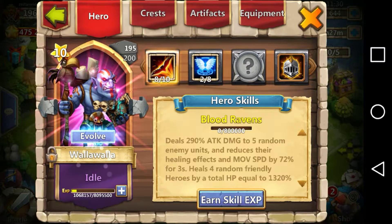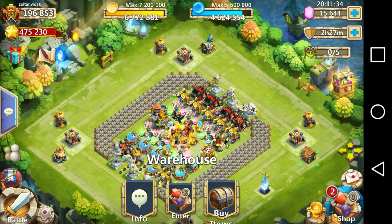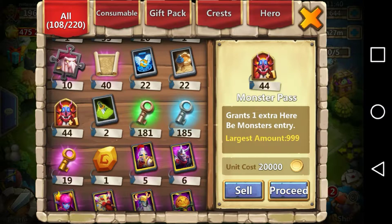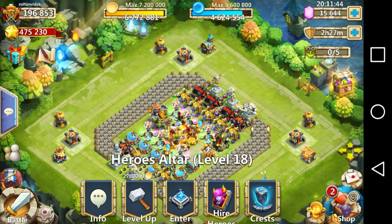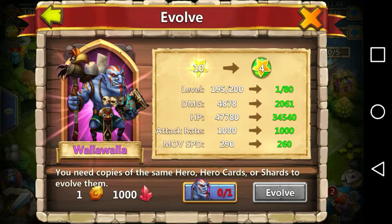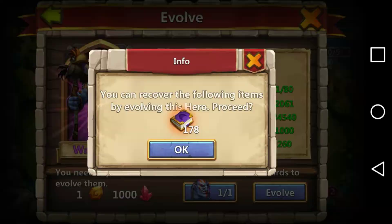The first thing I'm going to be doing is evolving this Walla Walla. I have a couple of things to help me out: 22 dungeon entry cards and 44 monster passes. So let's get to it — I'm gonna click the evolve button and I'll be right back.